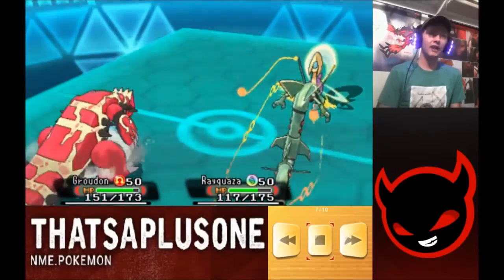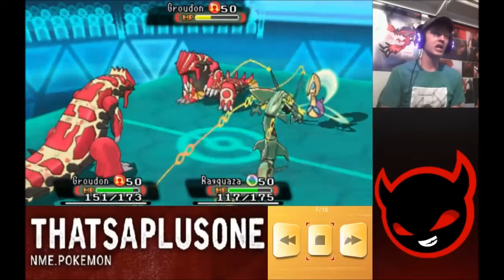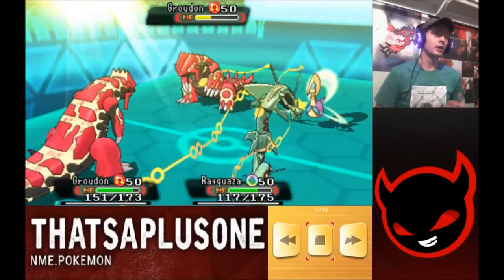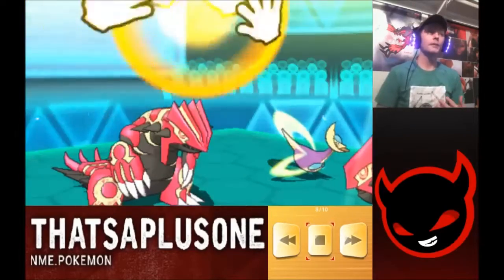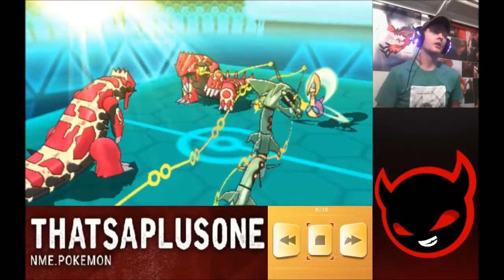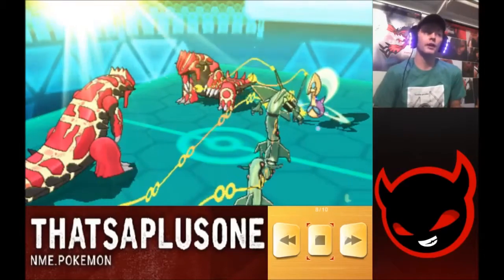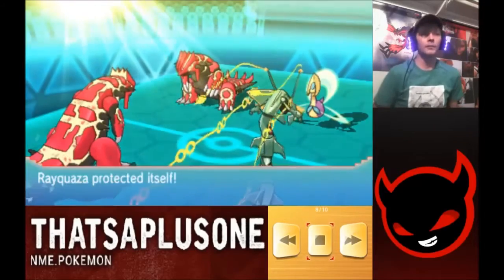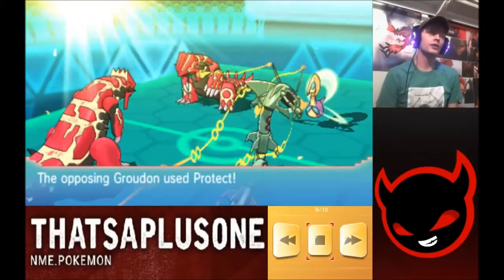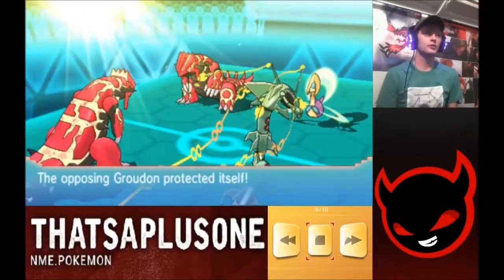I lost my Talonflame to recoil, and Rayquaza took damage from the Ice Beam, breaking its Sash. He still has Trick Room up, so we see him pop a Helping Hand on his Groudon. I know the Groudon is physical so I'm not really afraid of it — I'm going to go with a Protect on my Groudon. The really good play would have been an Extreme Speed with my Ray, but I decide to Protect and wait the Trick Room out. He goes for an Iron Head on my Ray — that definitely would have KO'd, boosted by Helping Hand.